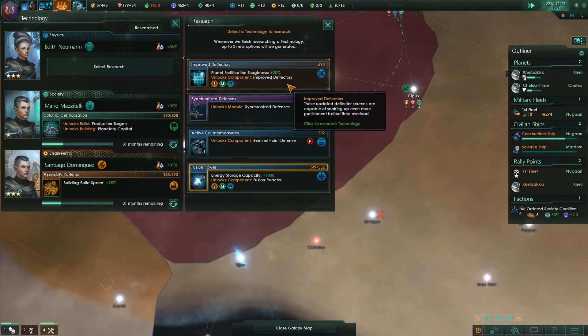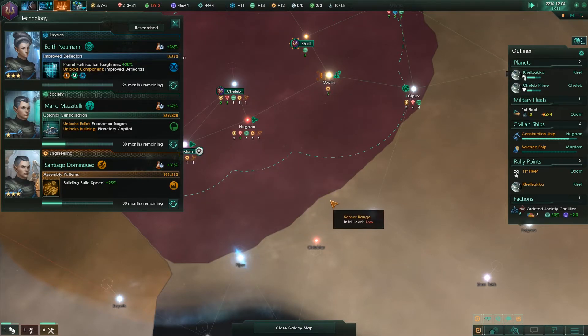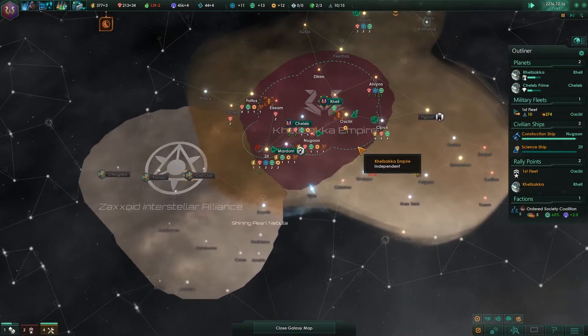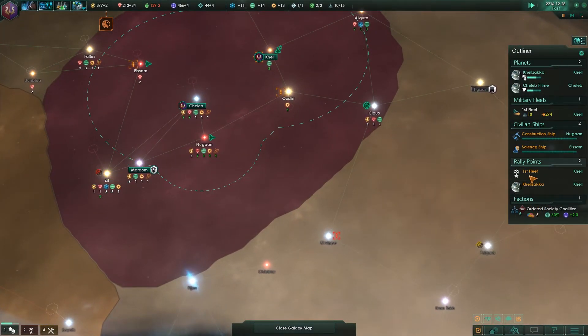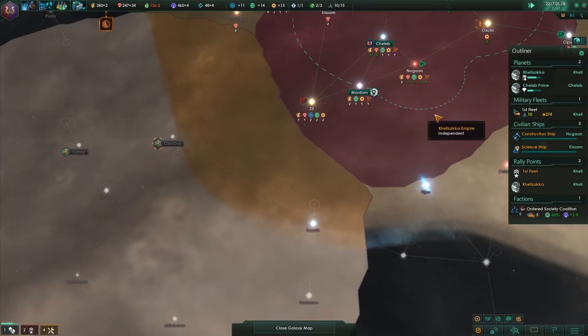I suppose we'll go for improved deflectors — well, deflectors deflect, so it's deflection, but you know what I mean. It doesn't seem like we're having a lot of luck — that's just putting it lightly. But there we go — we are starting construction on our second spaceport.